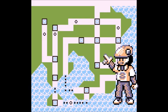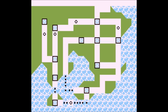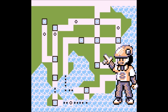In this video I'm going to show you a great and ideal team centered around Charizard, the weaker choice of the starters. This team will feature six Pokémon that will help Charizard defeat many challenges it can't defeat alone. There's a handful of rules we must follow: no trade evolutions, no post-game Pokémon, and no version exclusives unless they're in more than one game. Now that I've explained the rules, let's jump right into this challenge.